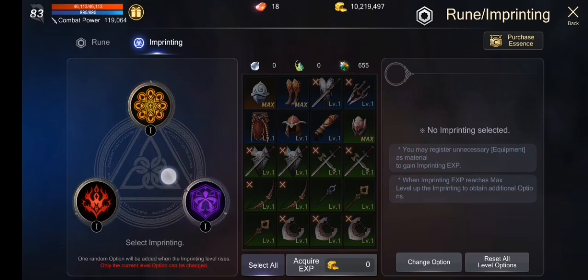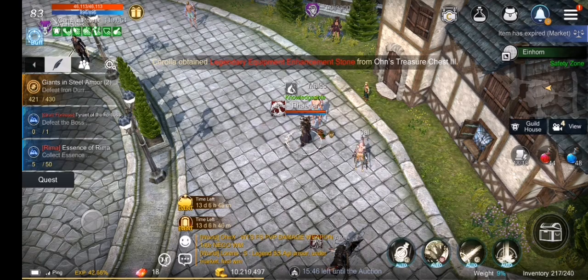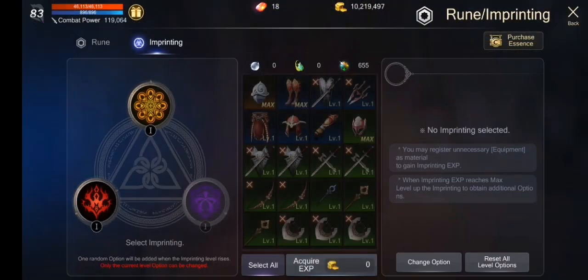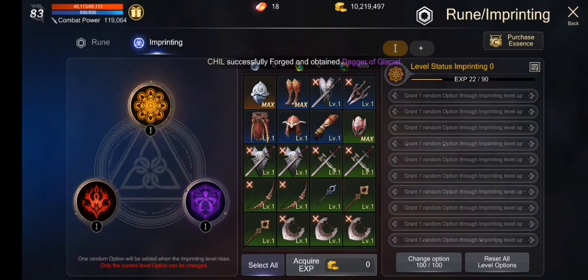Yung imprinting — Rune imprinting. First, punta tayo dun sa runes. I'm gonna click on imprinting. Tatlo lang yung runes, actually. Tatlo lang yung runes pwede natin i-runeimprint.